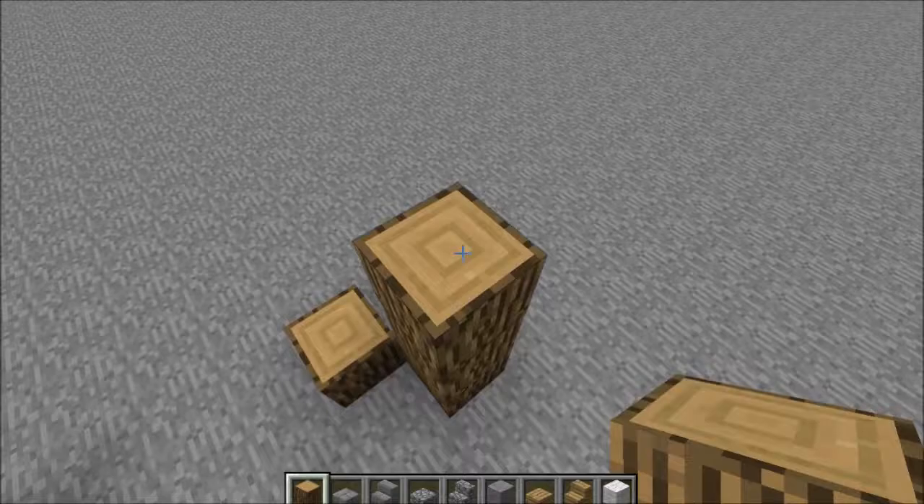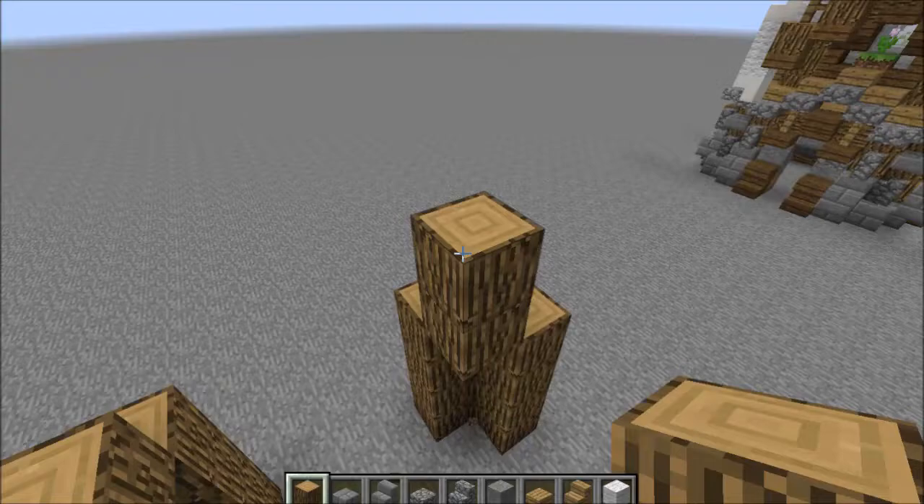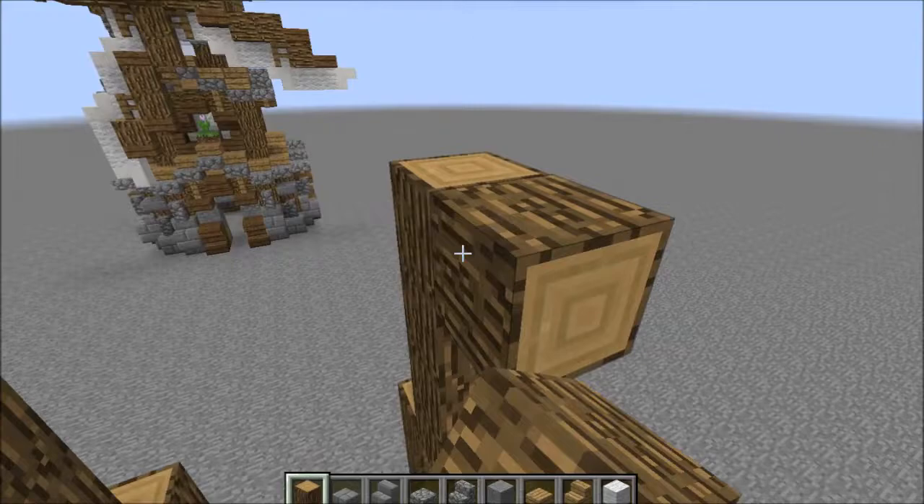One, two, three, four - like this. Next thing we're going to do is come in a block like this, thinning it out, and we're going to come up four again - so one, two, three, four on each side.